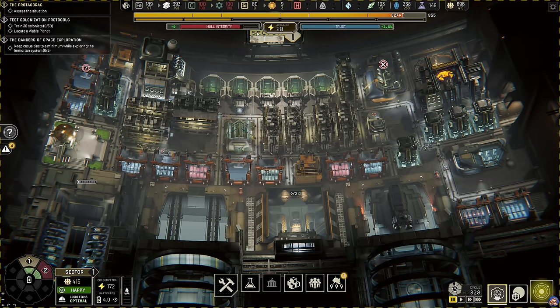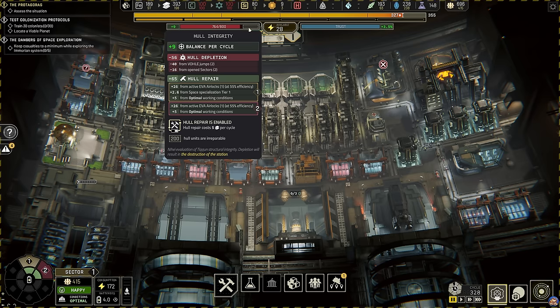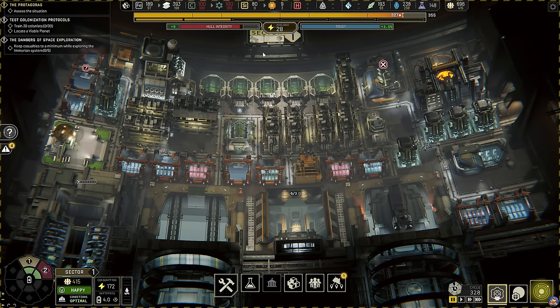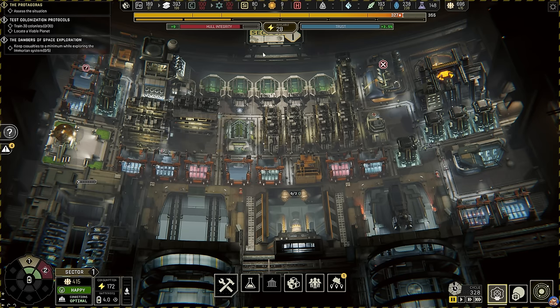For those of you who played Frostpunk, you will probably recognize these metrics. Hull integrity is very similar to the reactor integrity, and trust is the same. And just as you would lose the game in Frostpunk, so will you lose the game in Ixion if either the hull integrity or the trust drops to zero. If the hull integrity drops to zero, the Tycoon goes boom, and if trust drops to zero, the population will mutiny, and your career as administrator has come to an end.